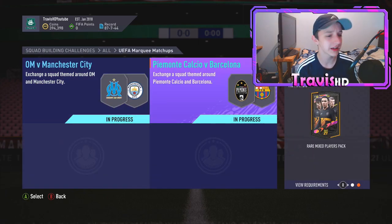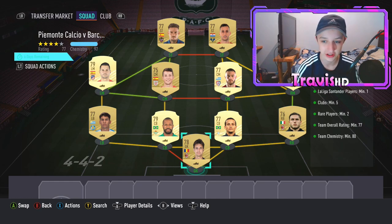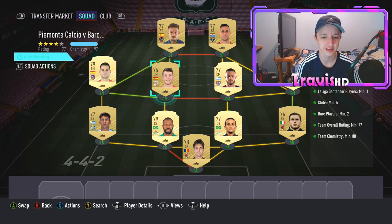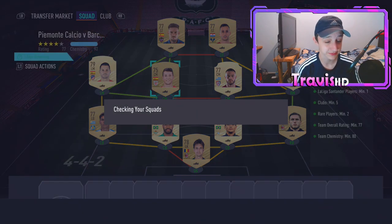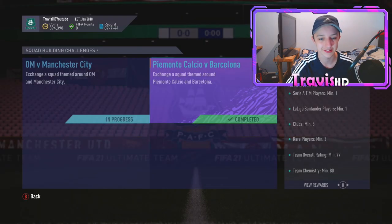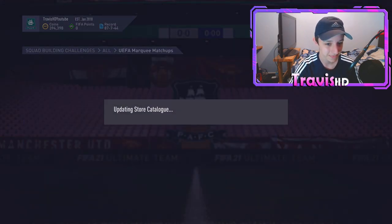We've actually gone ahead and completed the Juve versus Barca SBC — done and in the bag right there. 77-rated squad, hasn't taken many coins. These players are all from untradeable rival rewards, so I'm literally going to get them back on Thursday anyway. We get a rare mix players pack for completing this.